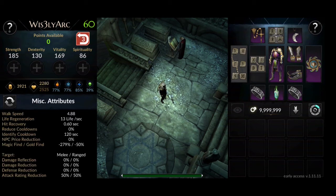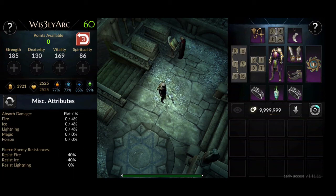We have a walk speed of 488 and 13 life regeneration per second with 0.6 second hit recovery. We do have a negative 279 magic find and negative 50 gold find. We also have melee attack rating reduction and ranged attack rating reduction of 50%, and absorbed damage of 4% on fire.